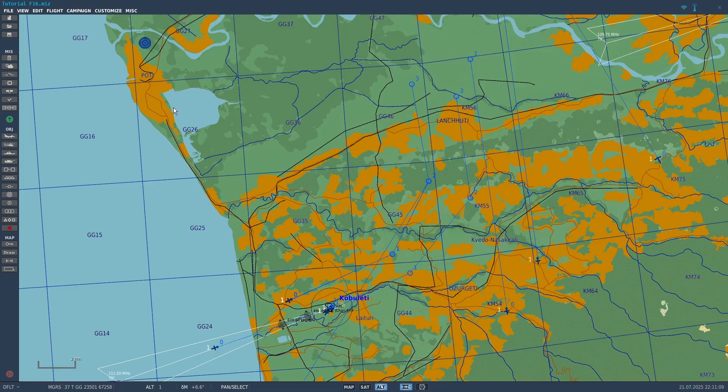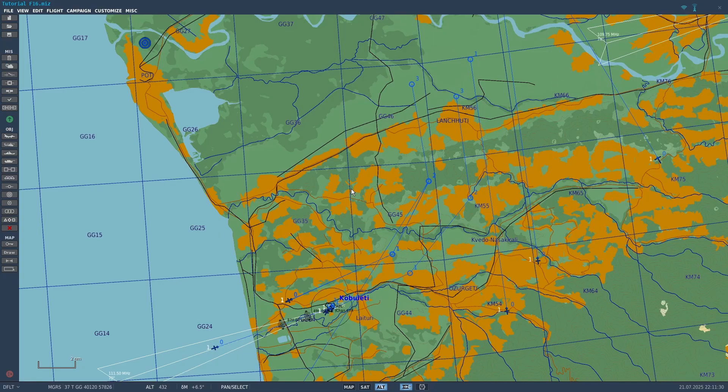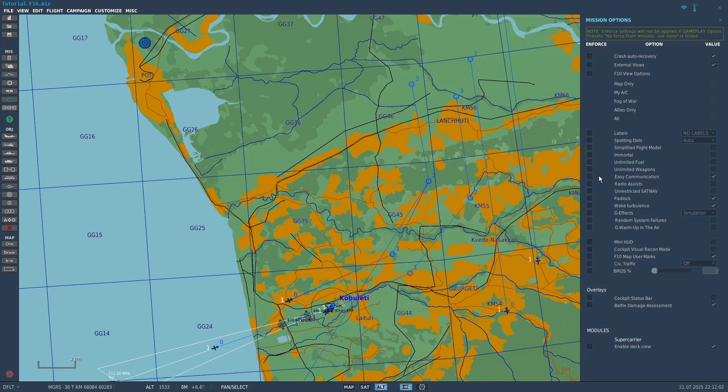For GPS, there are two requirements. The first is that the mission takes place during or after March 28, 1994. You can click the cloud button and adjust the date. The other requirement is you need USA on your team. You can click this button to see the teams — I have USA on blue team. The plane you're flying doesn't need to be part of USA; it just needs to be on your team. The only way around that is by clicking Customize, Mission Options, and enabling Enforce Unrestricted Sat Nav, which allows everyone to have GPS regardless of whether USA is on their team.